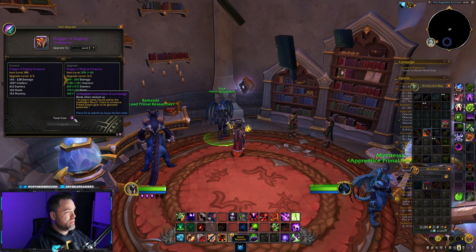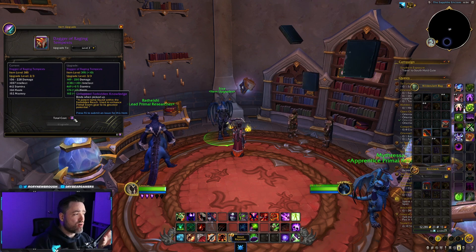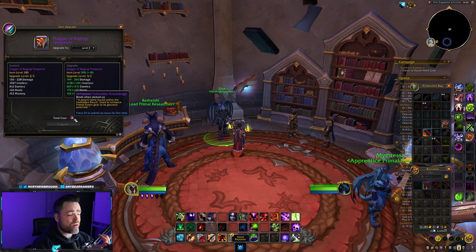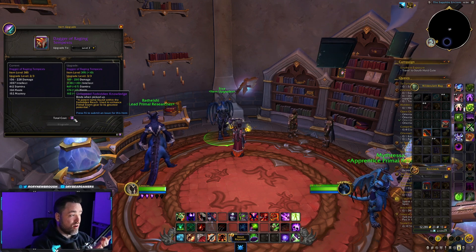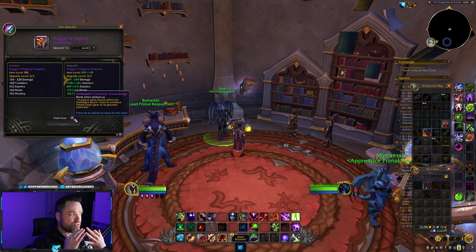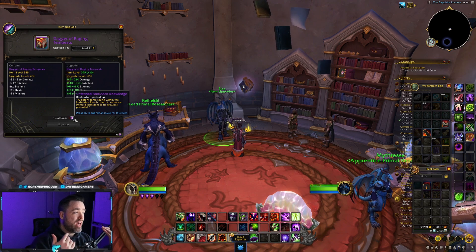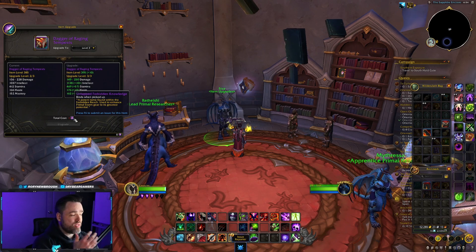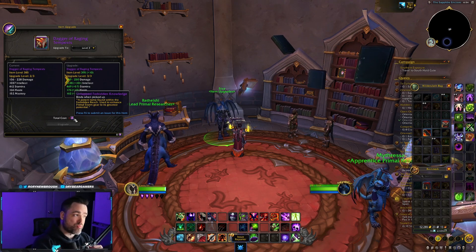The untapped forbidden knowledge will drop all over the isle. As of right now on the PTR, these forbidden knowledge drops come from chests, rares, and from special events on the Forbidden Isle. So as long as you're doing activities there, you'll collect the untapped forbidden knowledge and get your characters all the way up to 395 item level just by doing open world activities, which is pretty cool.